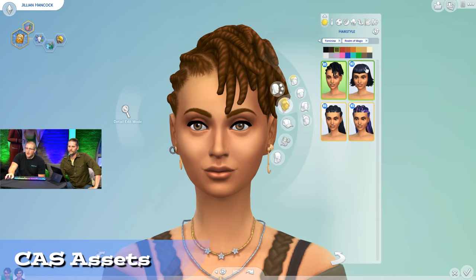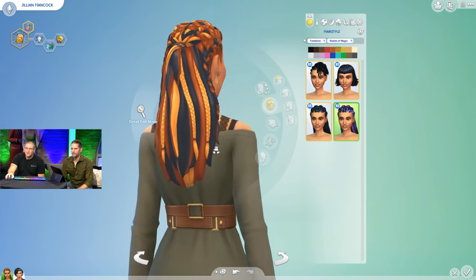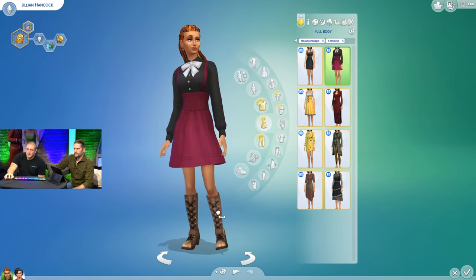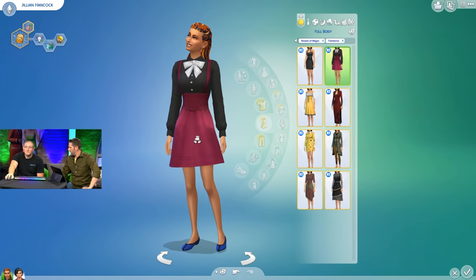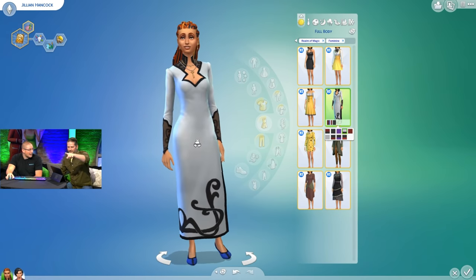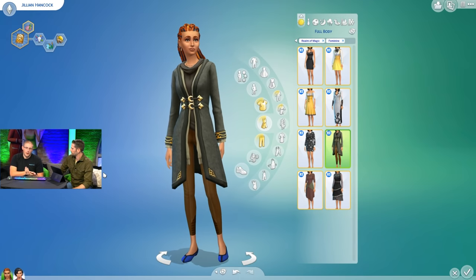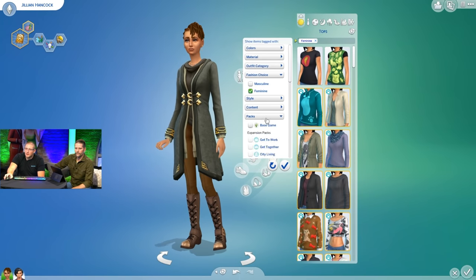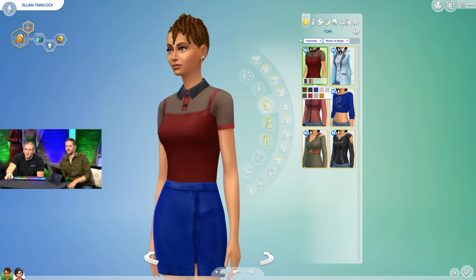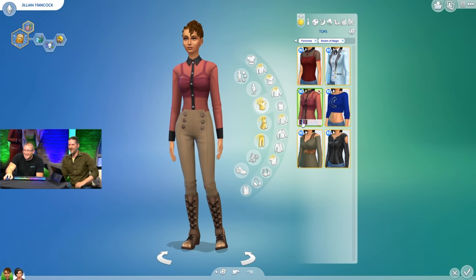They wanted some casters to look sort of gothic but didn't want to overlap too much with vampires, which already provides that style. So there are plenty of nice contemporary dresses for the modern, less-brooding spellcaster. Romeo and Ninja admitted they don't really know how to discuss fashion — and in that way we're definitely on the same page. I do like the look of some of it, but reviewing CAS wouldn't be my thing.